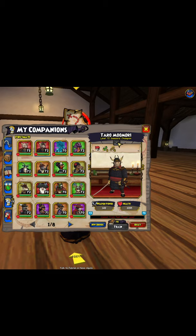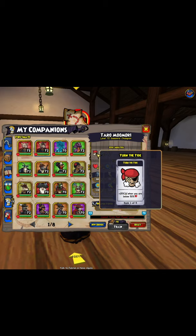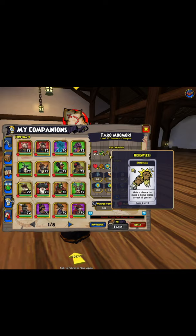It comes with Turn the Tide rank 1 and 4.5 movement, like most Buccaneer companions. For epics, you want to go with Bladestorm rank 2 and Relentless rank 2. This is for full chains, by the way.